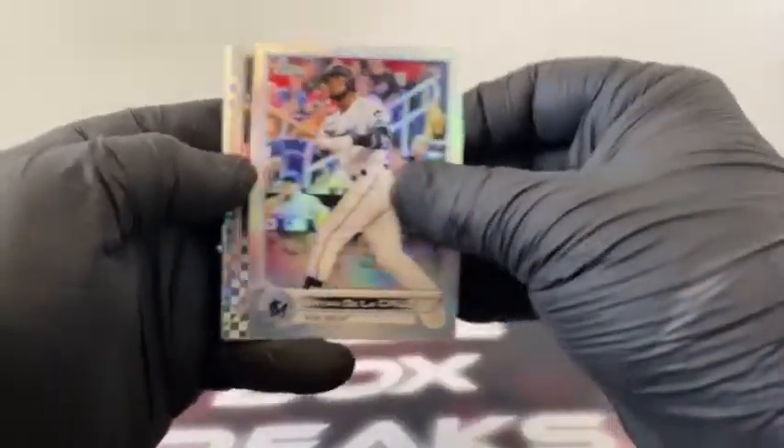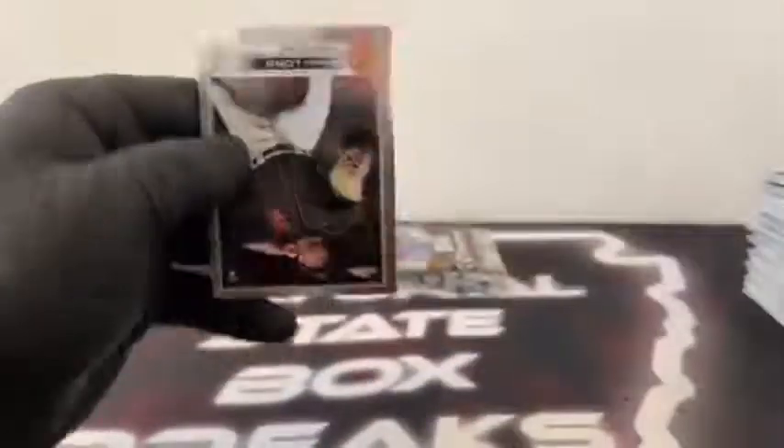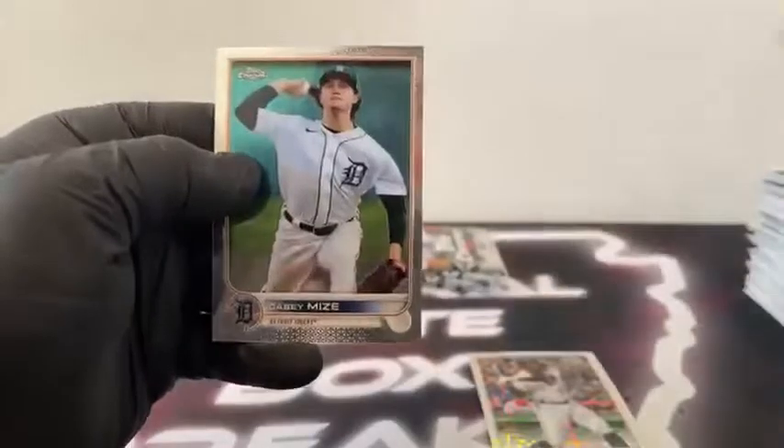Here is Miguel Cabrera. Refractor rookie, Brian De La Cruz. X-Fractor Carson Kelly. There's Hoy Park and Ryan McMahon for Colorado. Sleeve and top load the X-Fractor Brian De La Cruz. Here is Sammy Long on the rookie card. Got a Prism Refractor, Bobby Dalbec. X-Fractor, Rodolfo Castro. There's Trent Grisham and Casey Mize for Detroit. Sleeve and top load Rodolfo Castro for Pittsburgh.